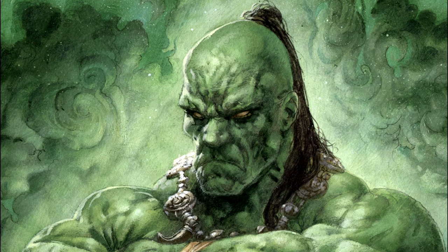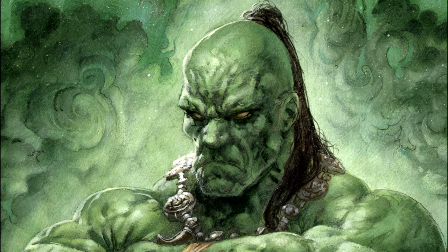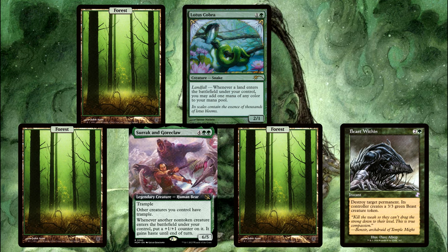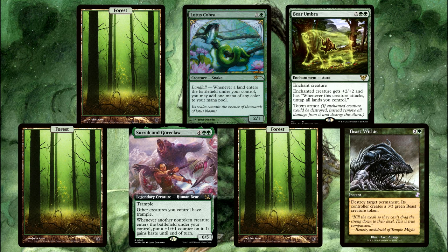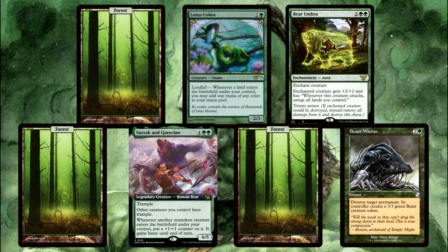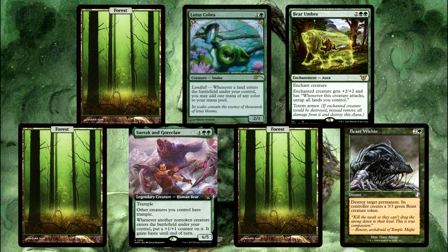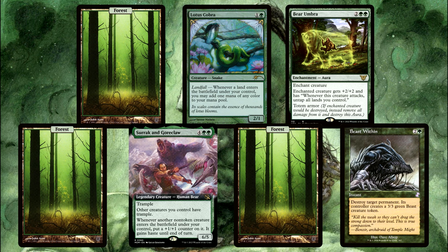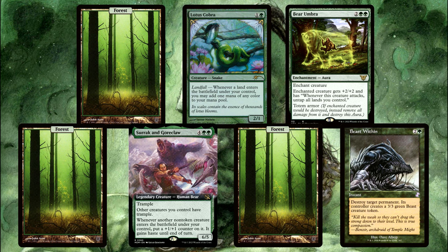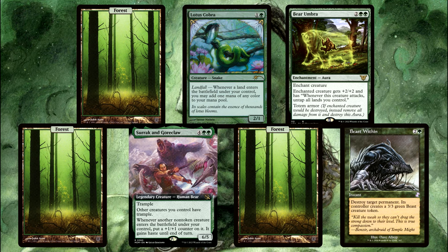And finally, bonus question number eight: let's copy the last bonus question number seven, and instead of Clone, let's use an aura that enchants a creature like Bear Umbra. Same questions as number seven — can the Umbra enter enchanting either the Cobra or the Surak and Goreclaw? Just one of those two, or neither of those two via Genesis Wave? And then what about if it's via the Surge?